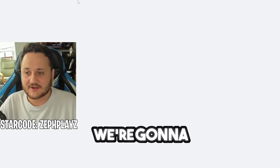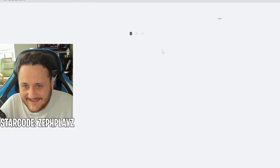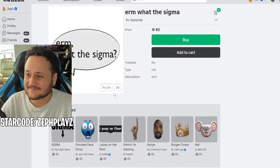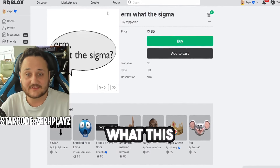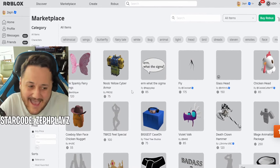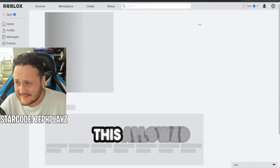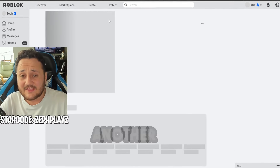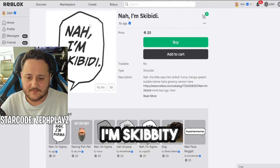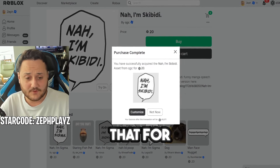Moving on, we're going to go to the marketplace and start finding some of the things that are going to go on this character. What is this? I've been hearing this meme go around everywhere — "what the sigma?" I don't know what this is. I've been seeing it absolutely everywhere. How is this allowed on Roblox? That's probably going to get removed. Then we got another one saying "nah, I'm skibbity." You know what? I'll let that one pass. I'm going to go ahead and buy that for later.